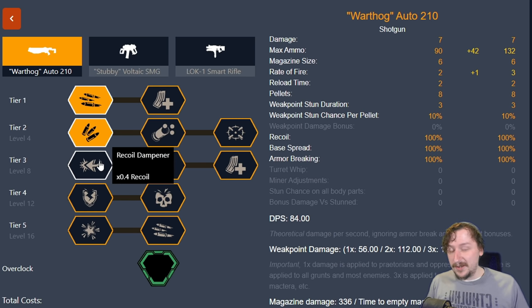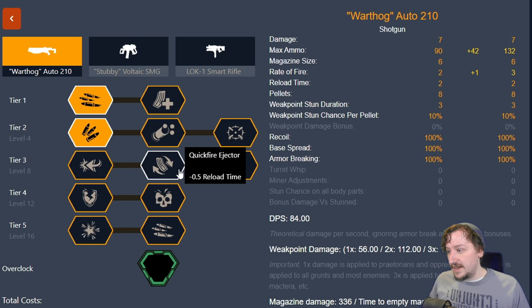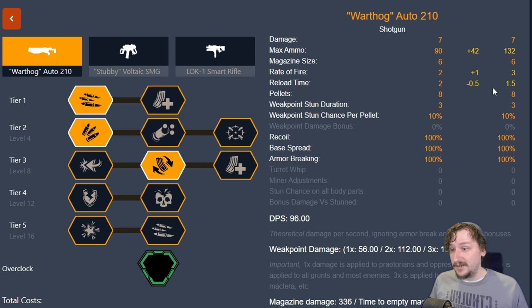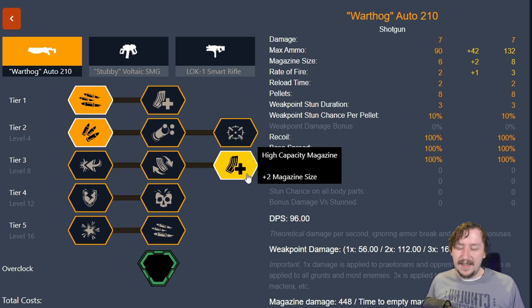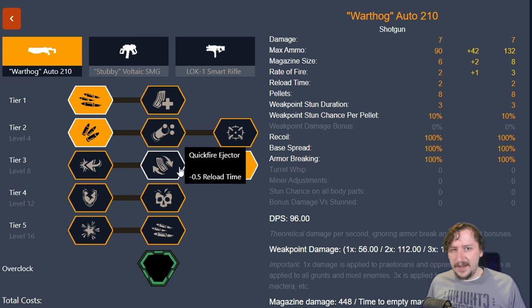In Tier 3, we have recoil dampener to lessen the recoil. It's not that hard to keep the auto shotgun on target, even at full rate of fire with minor adjustments — it doesn't bounce around too much. If you're finding it difficult to control, maybe on a controller, the recoil dampener can help. We also have the quick fire ejector, which increases reload speed from 2 seconds to 1.5 seconds, making reload cancels even quicker. And then we have high capacity magazine, which gives us two more rounds in the gun, going from 6 to 8. Usually I go with the high capacity magazine here — I find it pretty useful — but really any of these are fine.